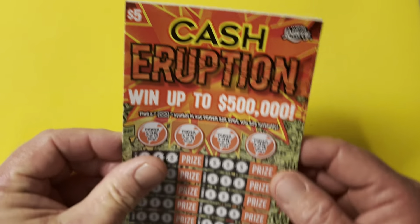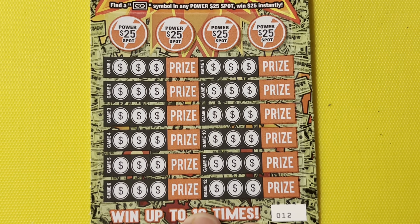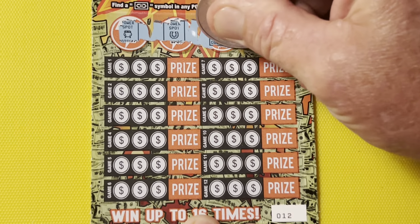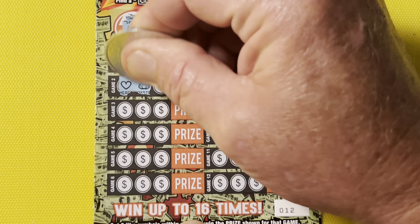Let's start off with these $5 Cash Eruptions — we can win up to $500,000. It's got a few bonus opportunities. We just gotta match the pictures or the symbols. Odds on these $5 tickets is 1 in 4.07. In the bonus, we're just looking for that dollar bill sign for $25.